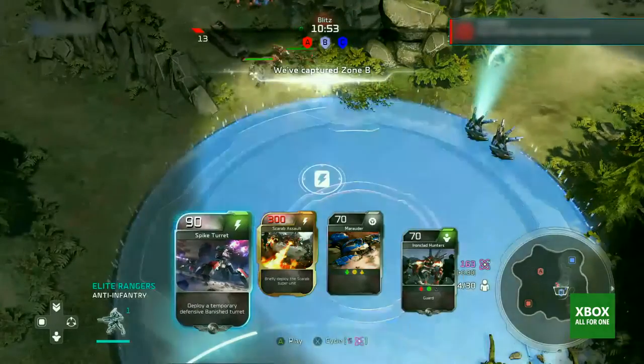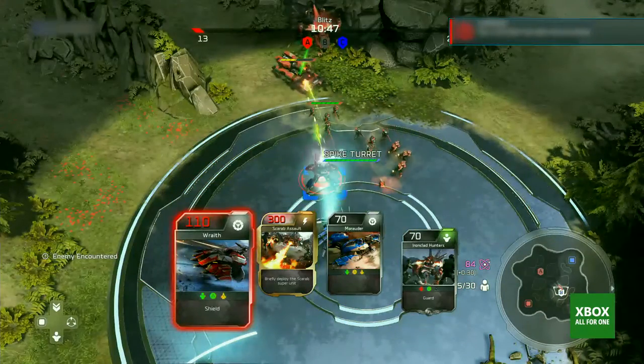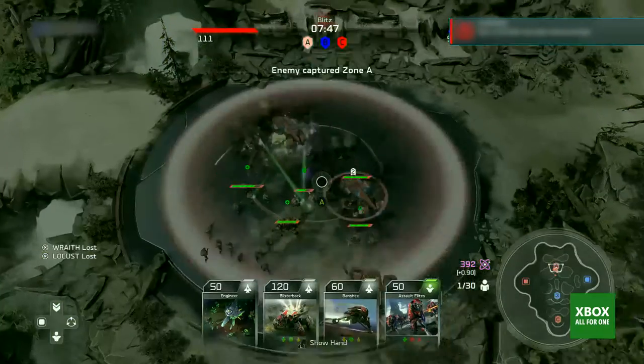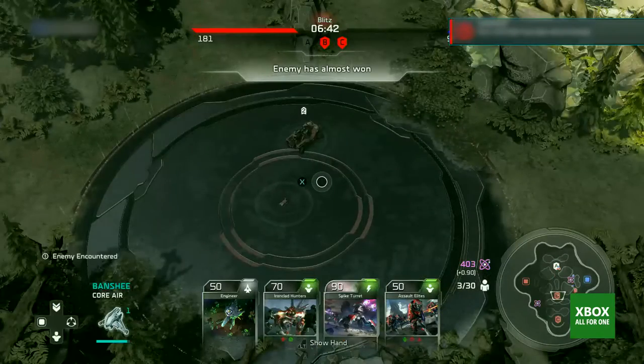What you wanna do is if you hold left trigger, you'll pull up your cards. If you go to spike turret, press A — that drops him in on the field. That spike turret's an ability so it will spawn with full health, but it is powerful. So you just press X instead of A, which means you recycled the Scarab — which costs five points and he's gone from the deck.